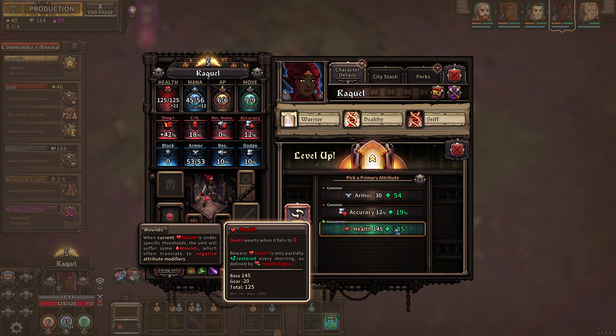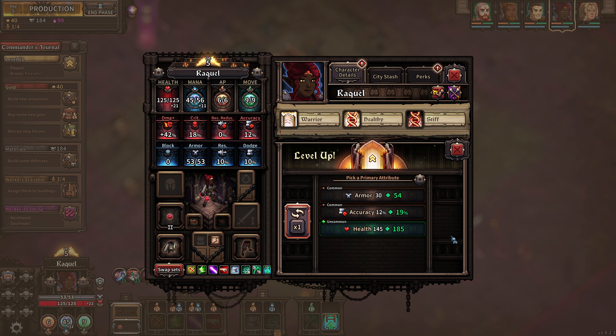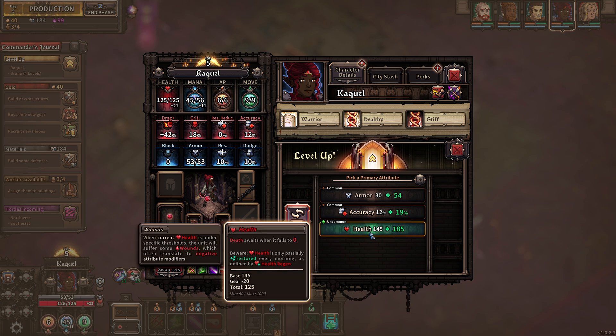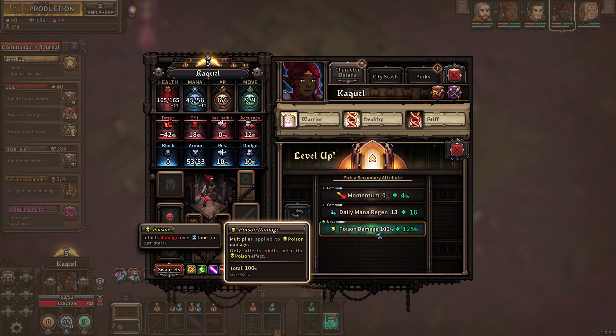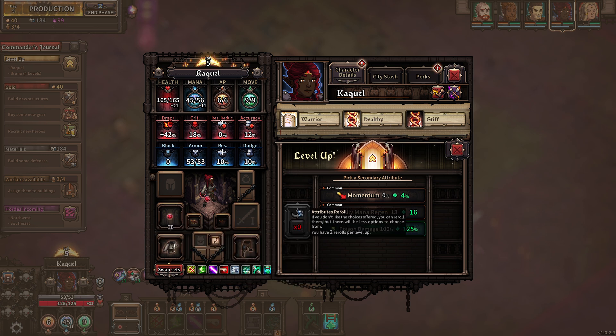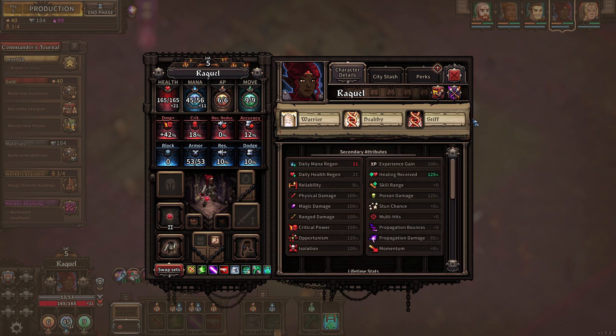Here you are deciding how much numbers your character will have, and it's a very simple thing — the higher the numbers, the better the character. The only excuse for picking anything gray and common would be that all the other options are totally not used by your build. In this scenario, for example, I'd rather take the health above the other things, even though armor or accuracy would be even more interesting stats for this character. Nevertheless, health never hurts, and this applies everywhere. Sometimes you gamble and you lose, but it's always worth trying because you get those re-rolls for free every level up. Take always green or better and don't be shy from rolling away.